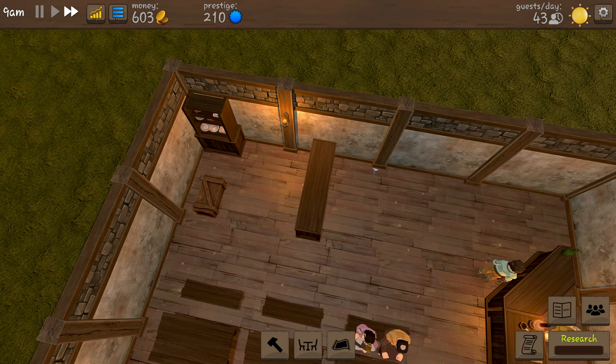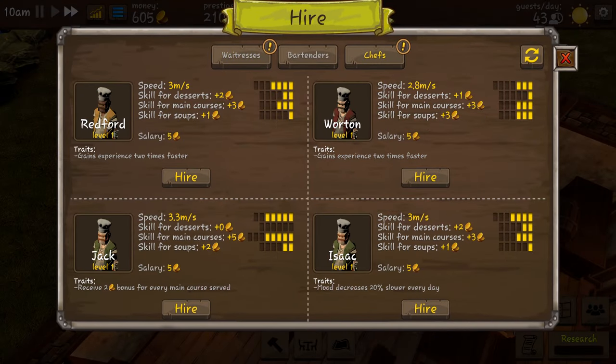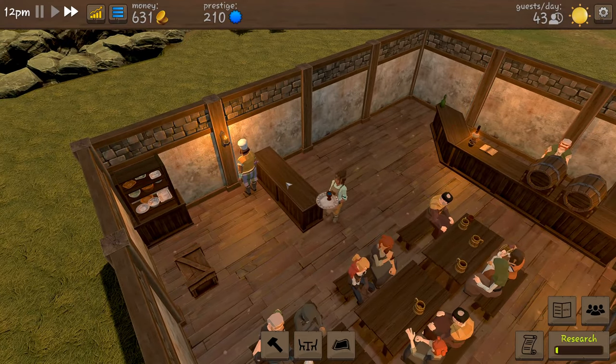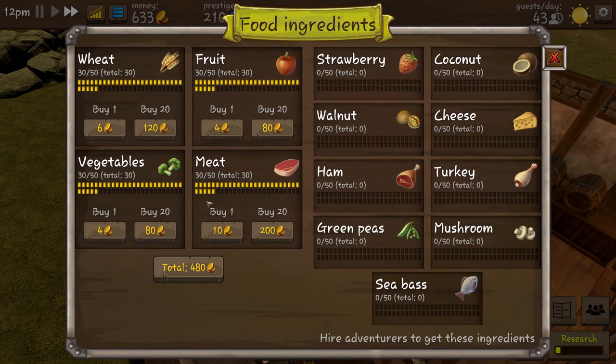Now we're going to need to hire a chef. Redford gains experience two times faster. We're going to go for Redford. So now we can start serving food to the people, and I think this is going to be quite good. We have a little box and each item there is what we use to make our food - every time he cooks something the levels go down so we have to keep topping them up.